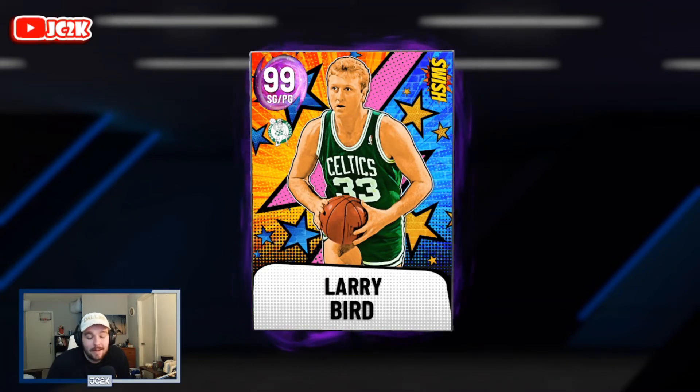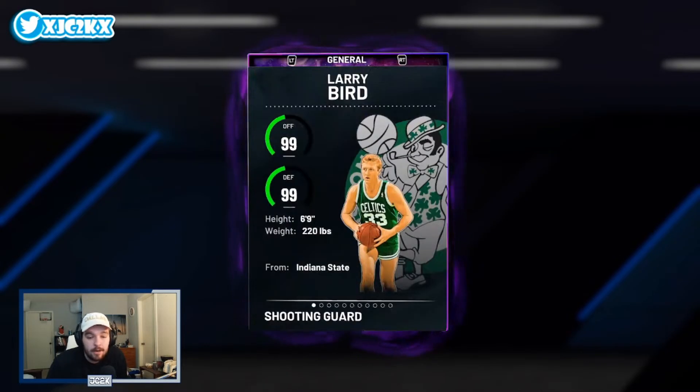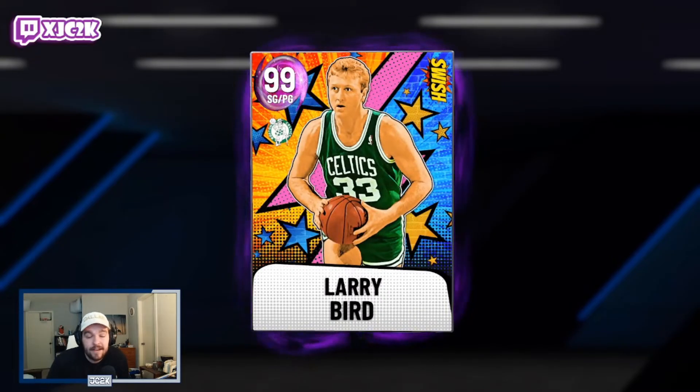Yo what is good YouTube and welcome back to another JC2K video. In today's video we're doing gameplay with the brand new Dark Matter PG Larry Bird. He can play Shooting Guard as well, but at 6'9" Shooting Guard / Point Guard, this Larry Bird is looking like a very very good budget card in MyTeam.